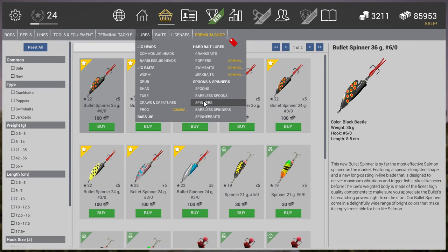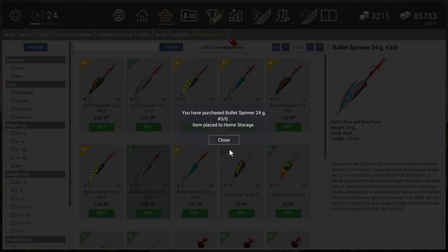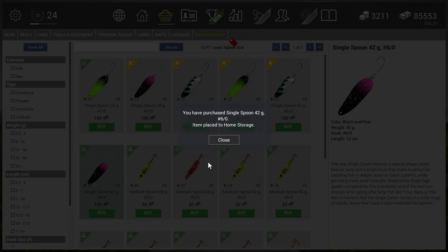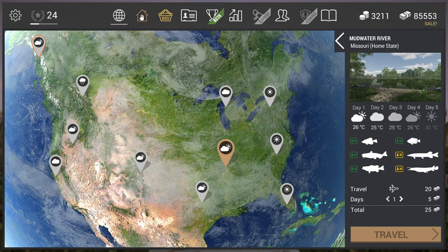Let's get the new spinners and the new stuff - the single spoon, yeah that's what we are going to get. Let's go with the gold ones if there are gold ones. This one looks really cool but I'm going with the heaviest one - let's get a 36g one and a 24g one. Let's get a single spoon too - the new stuff. There's a 21g and a 42g. Okay, the 42g is my spoon. I need to make a little bit of space in my inventory.